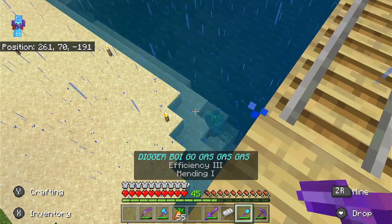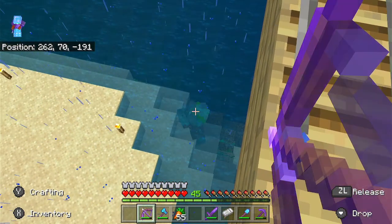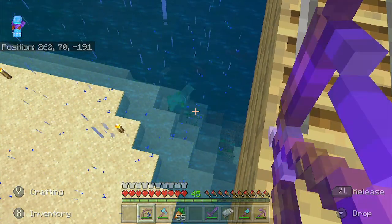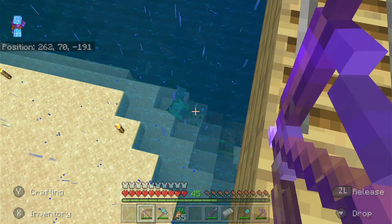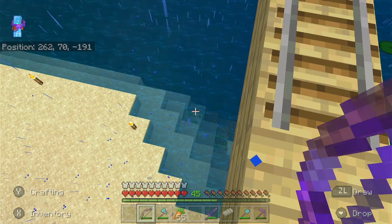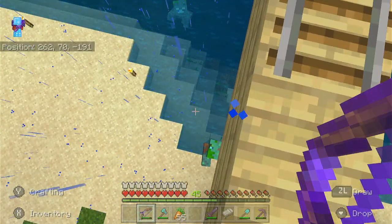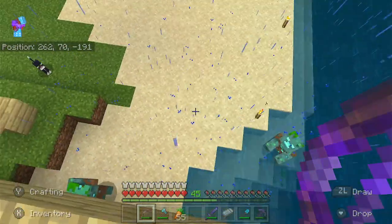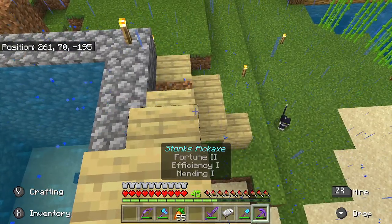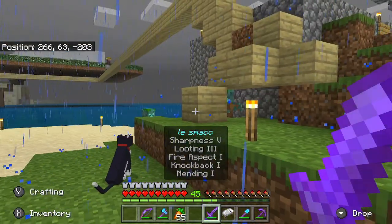What is this drowned doing? He looks like he wants to pick a bone with me. Anyone know what's happening to this drowned? I think he's bugged or something. Why is he swimming toward me? Oh, I see what's happening — he could kill the villager! I need to make sure they don't kill the villager.